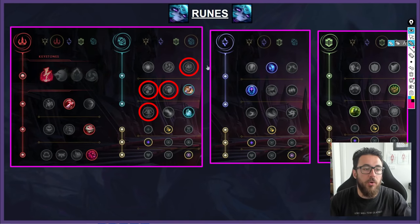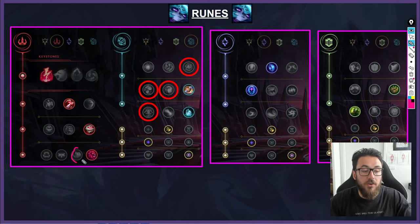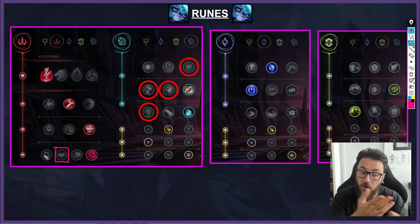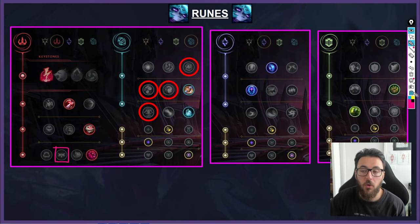For runes, very simple. You want Electrocute every time, Taste the Blood, Eyeball Collection, and Ghost Poro or either work. This last row is very preferential - some Vex players like Relentless or Ingenious. I personally default to Ultimate Hunter every single time because I think Vex is incredibly ultimate reliant. Ingenious is quite good if you're going the Everfrost setup because you get a lot of value from Ingenious for Everfrost and Zhonya's. Relentless obviously has a place because you're quite roam oriented, especially in the mid-game. All work - I personally like Ultimate Hunter.